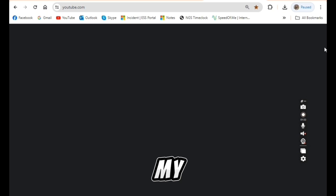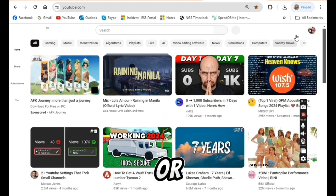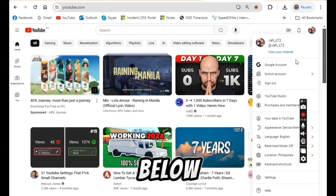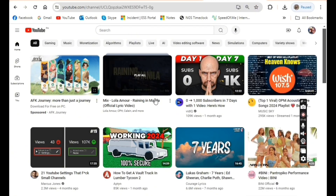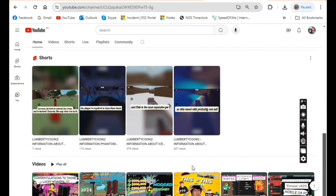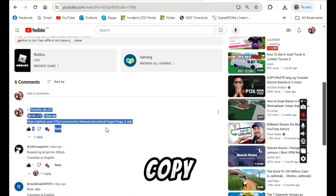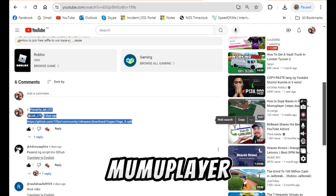Go to my YouTube channel and click how to download Vega script, or I will leave the link in the comment below. Copy this link and go to MuMu Player.